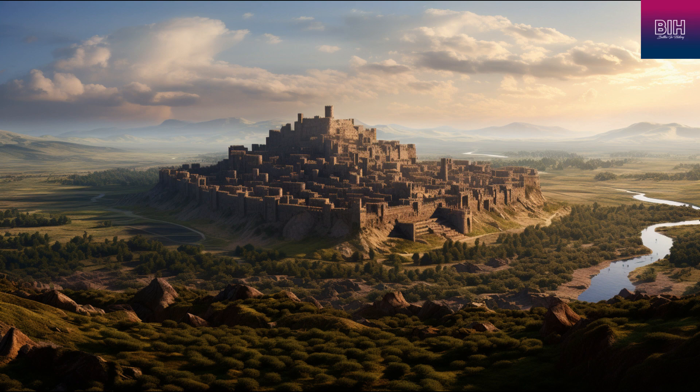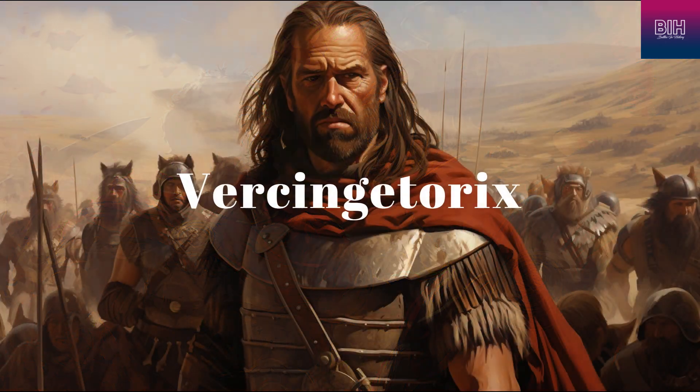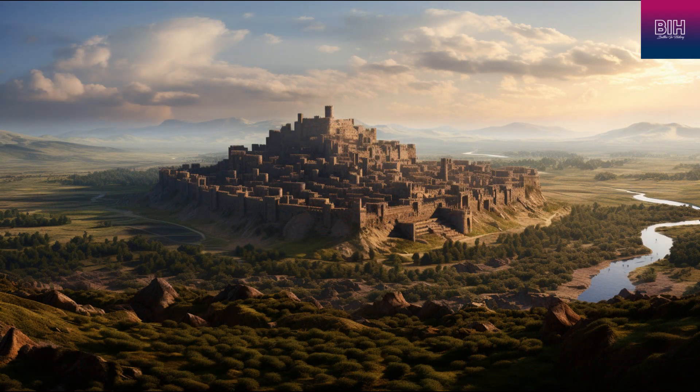The Battle of Elysia took place in September 52 BCE and was a decisive event in Julius Caesar's Gallic Wars. It pitted Roman commander Julius Caesar and his legions against a united Gallic army led by Vercingetorix, the chief of the Arverni. The battlefield was set at the hilltop fort of Elysia, situated in modern-day eastern France.